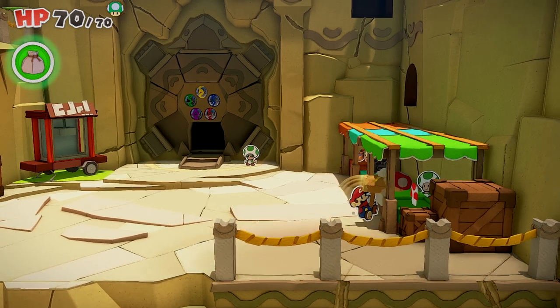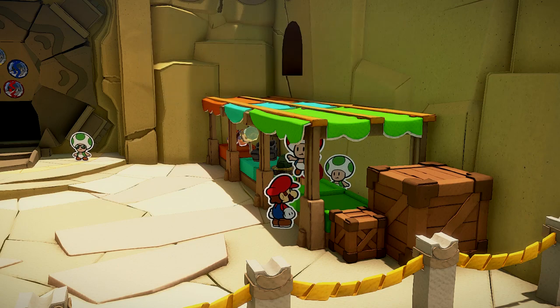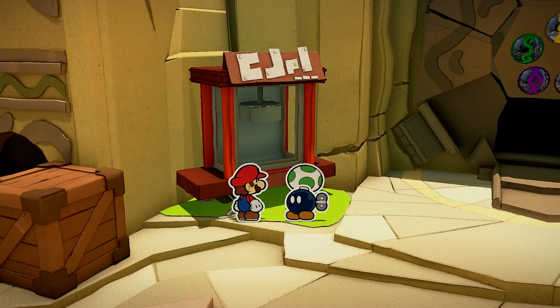Next one is after you get into the Earth Vellum Temple. This little shop out here will open up, and that mushroom right there is actually a hidden toad — smack him. Then there will be a toad in front of the popcorn machine. Pay 100 coins for a bag of popcorn, which actually turns out to be a bunch of toads that pop out.